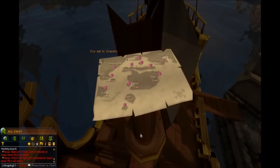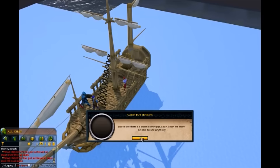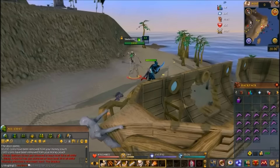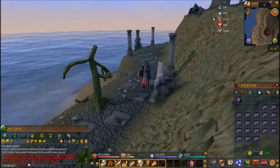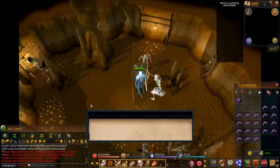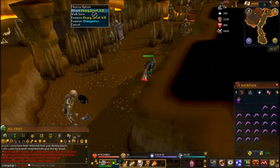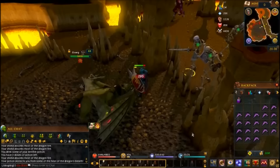Talk to Niles and tell him you're ready to go. You'll be greeted with a nice cutscene — you get attacked by the dragon. Head to the top of the island and go down into the dungeon, and then head into Elvarg's den. You've got to climb over the wall to get to him.